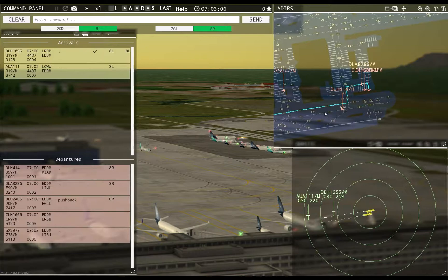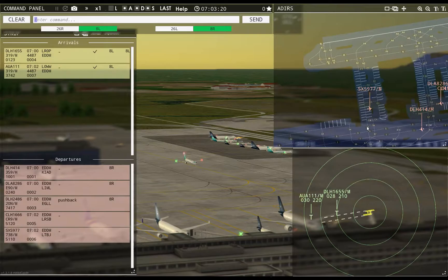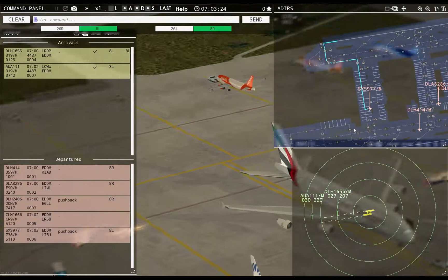Ground, Sun Express 9077 requests pushback. Tower, Austrian 111 inbound runway 8 left — Austrian 111 runway 8 left clear to land. Sun Express 9077 pushback approved, expect runway 8 left.